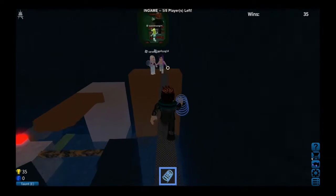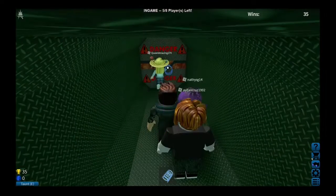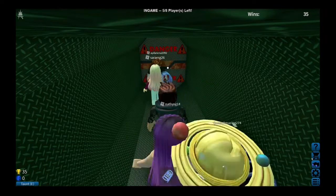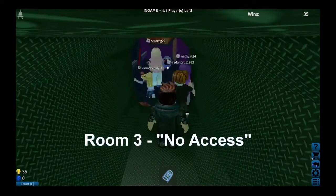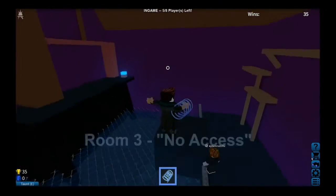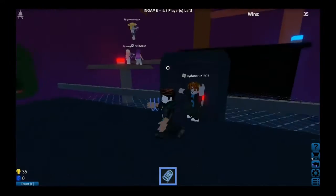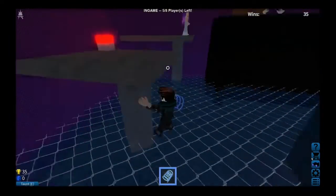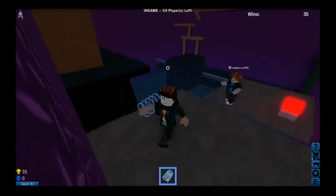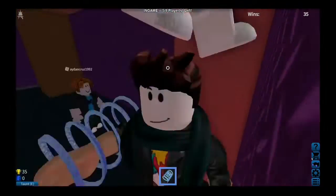The door opened because I pushed the green button. This is our last room — easy, medium, and hard each have three levels, then a code at the end. Just trying not to die because I almost slipped a little bit.